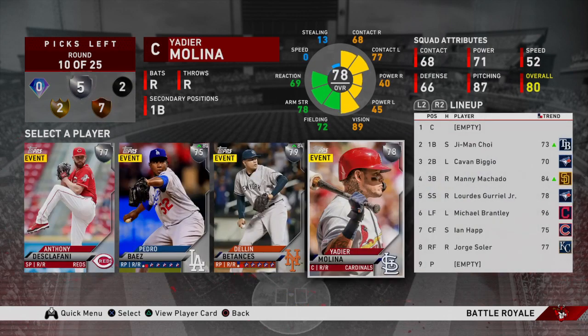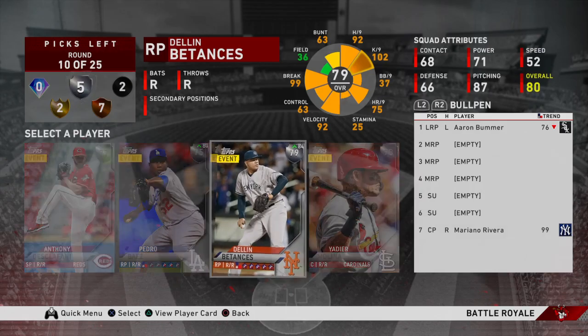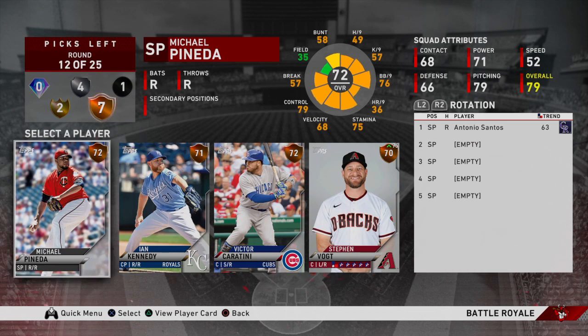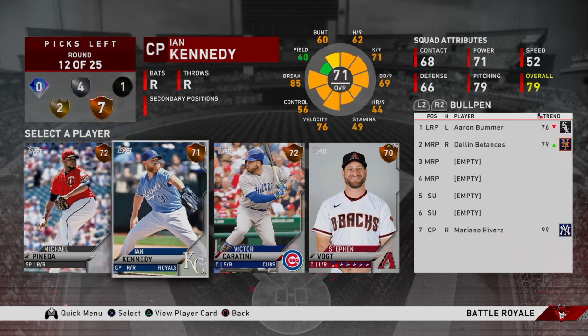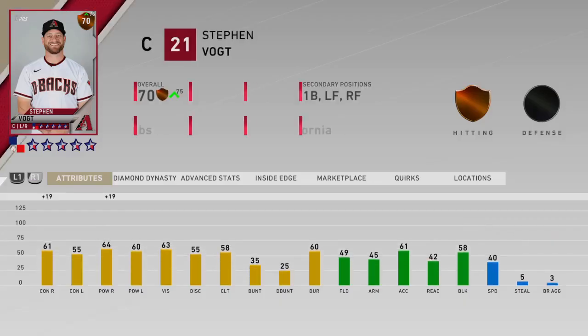This silver round is actually decent. We got DiSclafani again, Pedro Baez, Batanzas, and Yadier Molina. Batanzas is just a major glitch — he's got plus 11 to his K's per nine and hits per nine, which brings him up to 113 K's per nine, absolutely brutal, especially with his glitchy motion. He's got 103 hits per nine with a fastball that can hit 101, a knuckle curve, a slurve, and a two-seamer — absolutely gross. He's probably going to be our first option reliever, so that's why I want to take him.